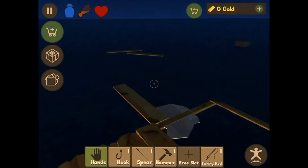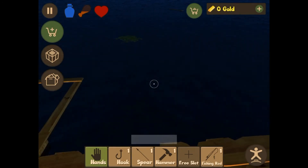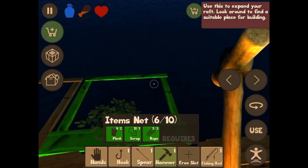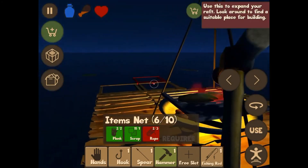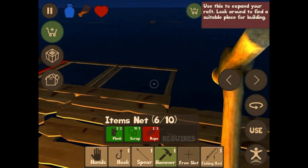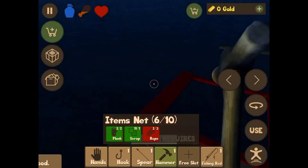Okay, I just need a plank please. Here we go — I'm going to make one more item net and then I'll end it. Let's get our hammer. Items net — use. Okay guys, I'm going to end this episode here. Next time we're probably going to try to expand on the raft and get another floor in. Thank you guys so much for watching this episode, I hope you guys enjoyed, and I will see you guys next time. Bye!